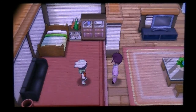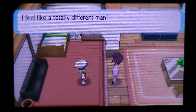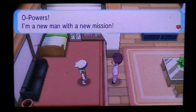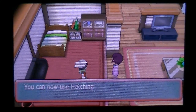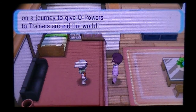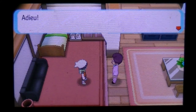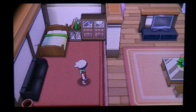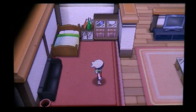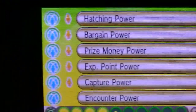In the end he becomes Mr. Bonding from X and Y. Basically that's how the legend is born, and this is how you get Hatching Power Level 1. There he goes off into the world — that's how you get Hatching Power Level 1 and all the O powers in this game.